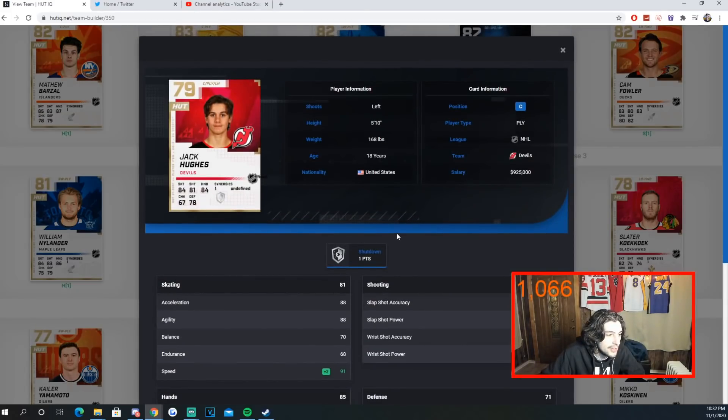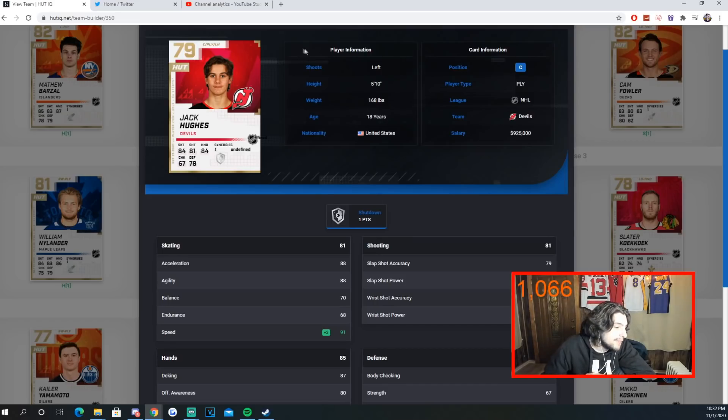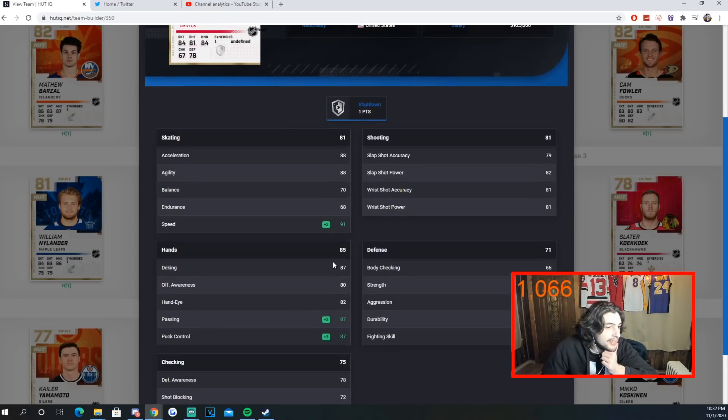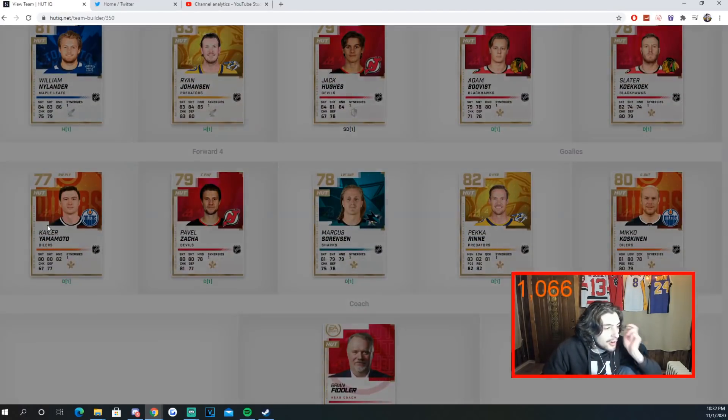Jack Hughes — the reason for him is his 91 speed on a 79 overall card, which is great value. His shot isn't great but he's blazing through the ice. This is interchangeable — you don't have to get Hughes, but it fits the speed team build theme. He has 87 passing and 87 puck control. I won't play him at center. He goes for only 3k.